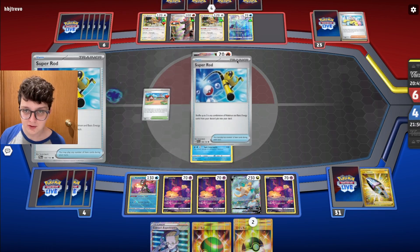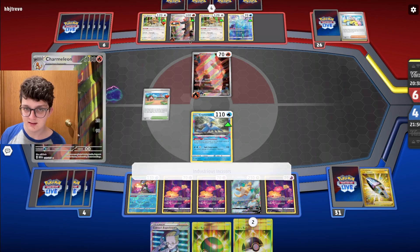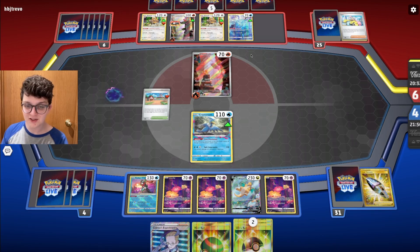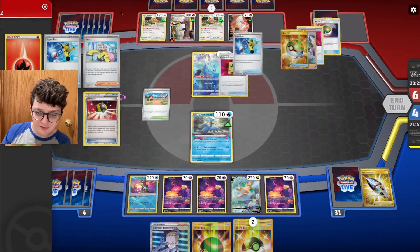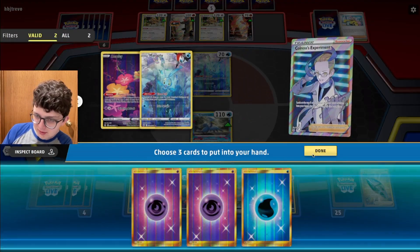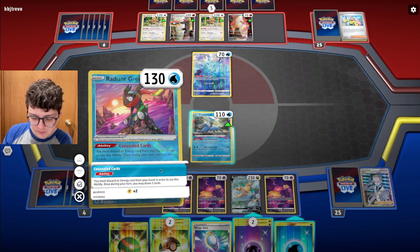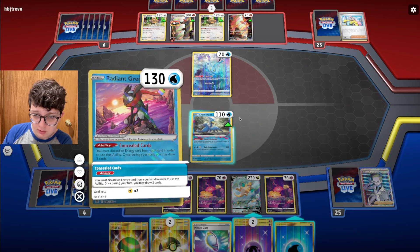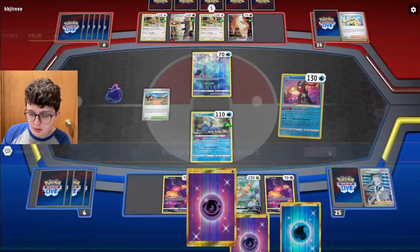Did my opponent just whiff Charizard X? Having to spend the second Rod just to draw more cards — didn't even find Charizard, straight up doesn't have it. That is crazy. Retreat back into the Manaphy. I wanted to show a good game where the Charizard player got going, darn it. I mean, only Charizard next turn is pretty good. Let's get rid of a Psychic Energy — I still want to keep drawing cards. Turns out drawing cards in this game is pretty good.